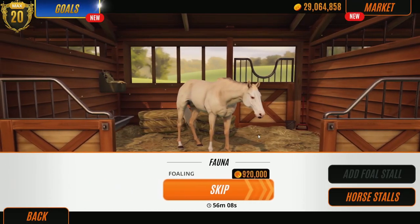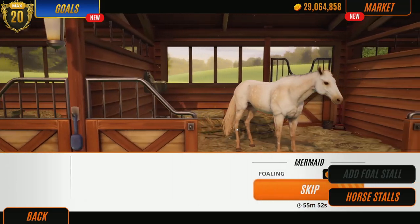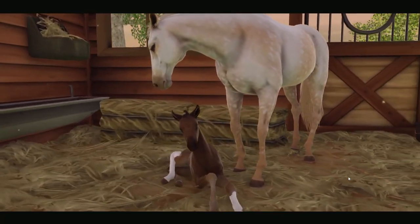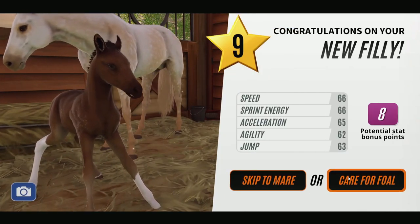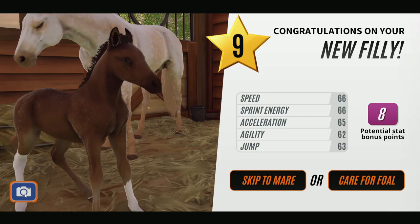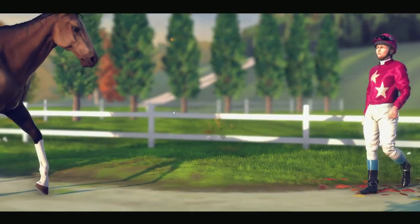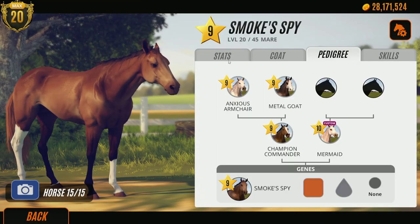You'd think after playing this game for the last two years I'd be bored - nope! Who should we go to first? Let's go to Mermaid. I don't know what color that is - level nine though. She's very pretty! I'm assuming she's a bay - let's skip her to mare to find out. Not worried about the name because we're probably not going to keep her. She is a bay - I'm blind as a bat. Definitely a bay. Oh it's a chestnut with a gray dilute!